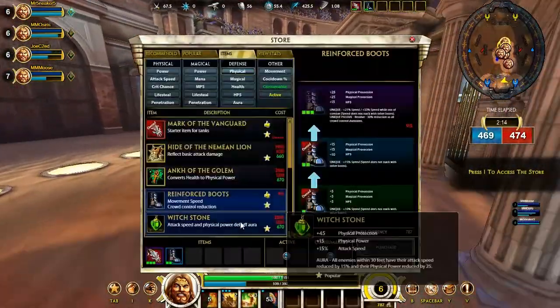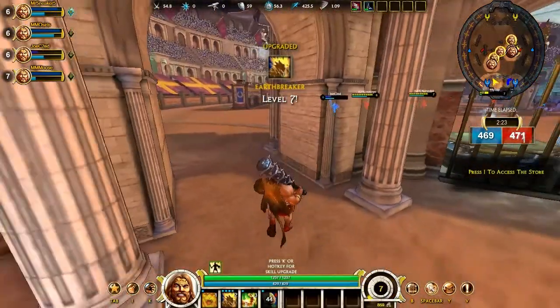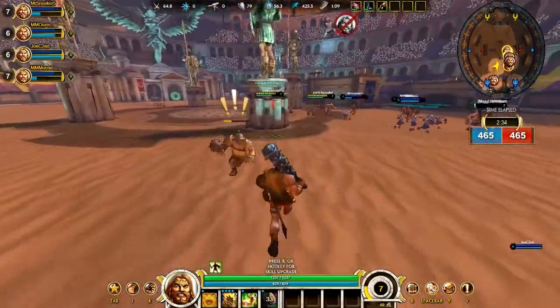I'm dashing away and getting back to base. I didn't really have anything yet, so I'm going for a tanky build because he is a tanky champion — or hero, whatever. We are going for Void Blade to have a little bit of armor penetration.